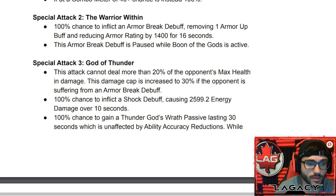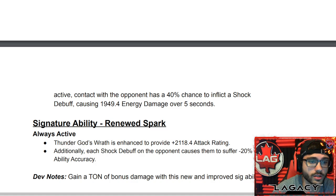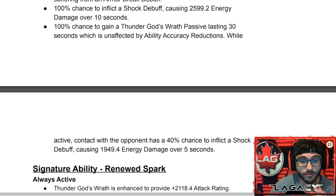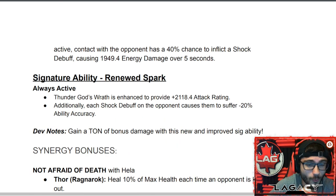There's also a 100% chance to gain Thunder God's Wrath passive lasting 30 seconds, unaffected by ability accuracy reductions. While active, contact with the opponent has a 40% chance to inflict a shock debuff causing 1,900 energy damage over five seconds. Once you're in Thunder God's Wrath for 30 seconds, you're inflicting shocks constantly, with about a 50% chance to apply an armor break on each one. You can keep cycling Special 3s — especially paired with Boon of the Gods — to keep this loop going.